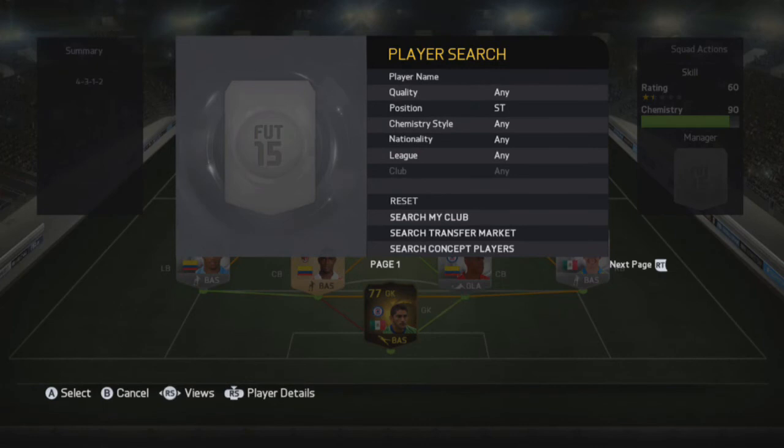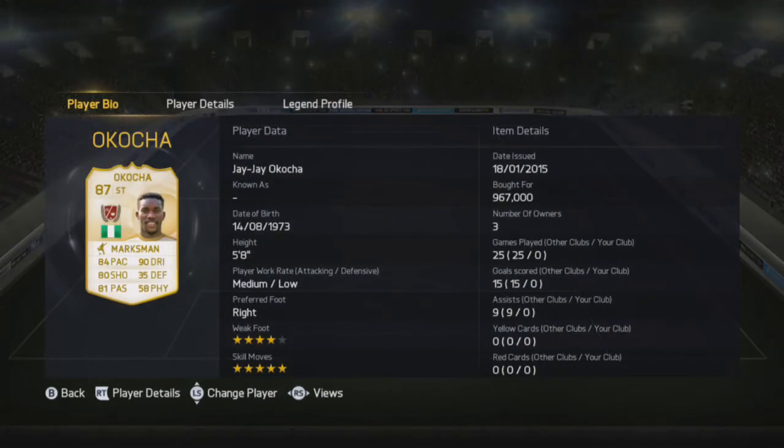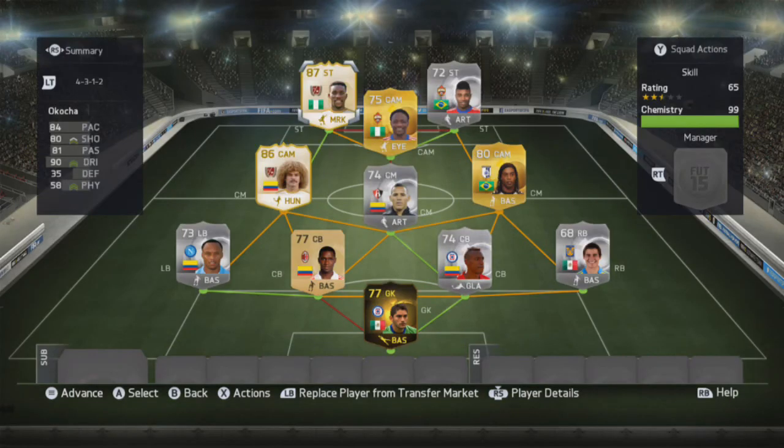The final player of the team is JJ Ococcia — 84 pace, 90 dribbling, 80 shooting and 81 passing. I'm playing him as a striker because I really want to get the most out of him, and I do not regret buying him at all. He's absolutely insane and I've already made about 100,000 coins on him, which is absolutely awesome.